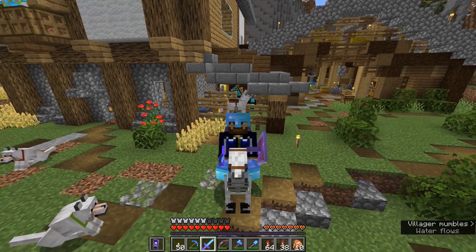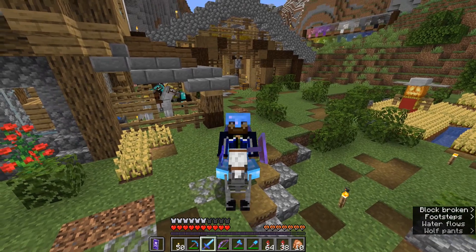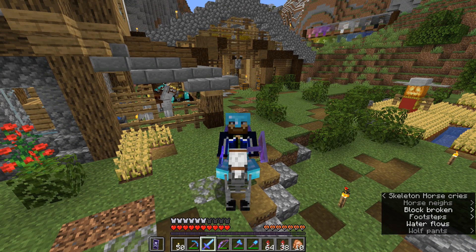How do you get a skeleton horse? Wait for a thunderstorm, walk up to any skeleton horses that spawn, kill the riders, save the horse.